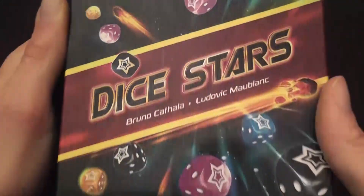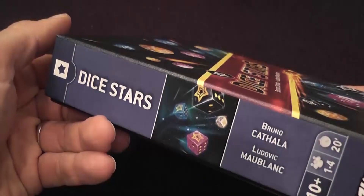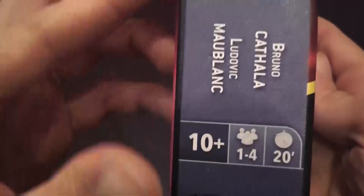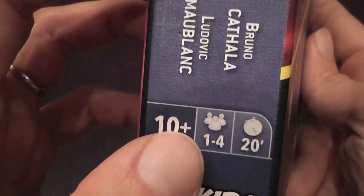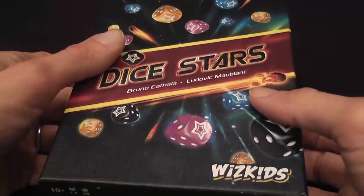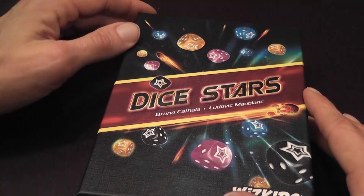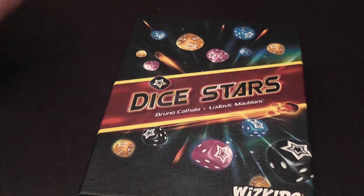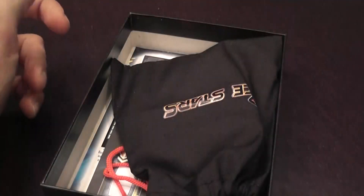Dice Stars. This is a very simple and abstract game published by Witzkitz. It comes in a small box, so it's also portable. The instructions show it can be played solo. There's a specific variant to play solo, but I played it solo in the easiest possible way, which is to try to score as many points as possible and beat my own previous score.